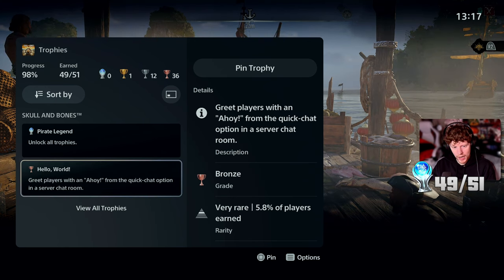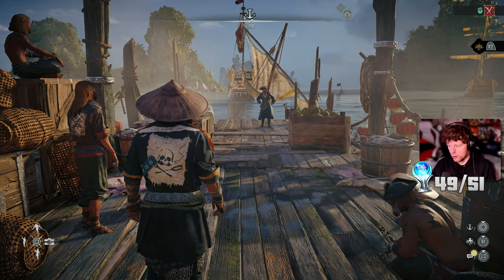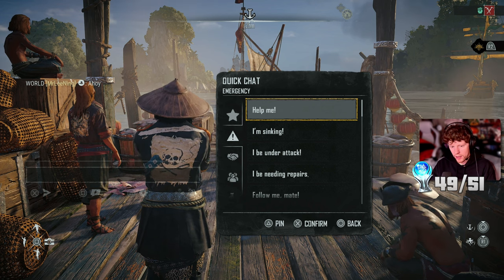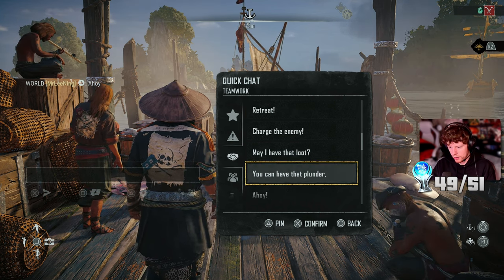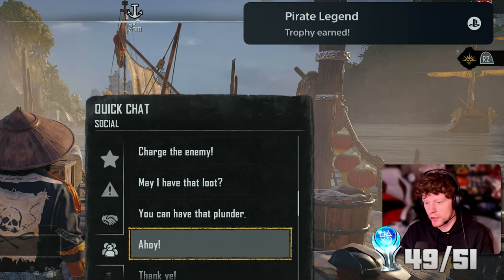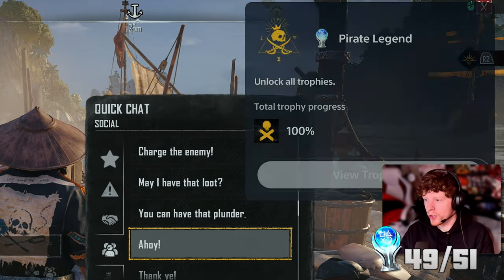The trophy says: 'Greet players with ahoy from the quick chat option in a server chat room.' In a server chat room? How do I do that? Oh, there's a quick chat option - if I say ahoy in there... hey, there we go! 'Hello World' - 100%. And the platinum as well: 'Pirate Legend - Unlock All Trophies.'